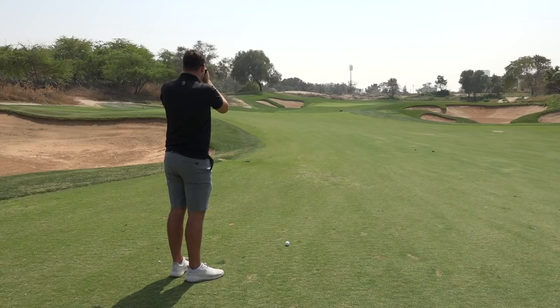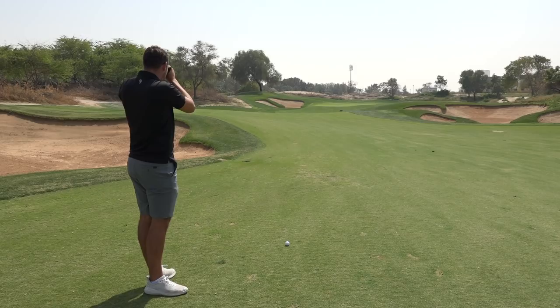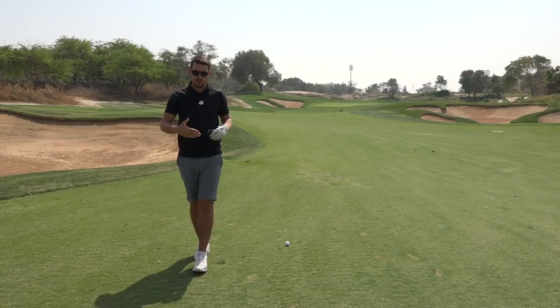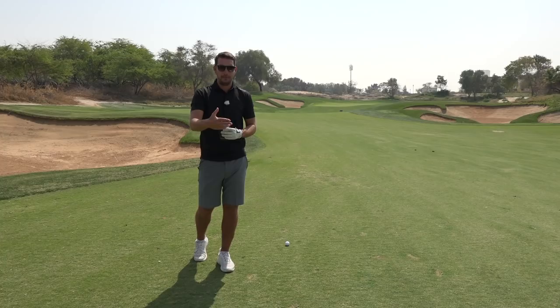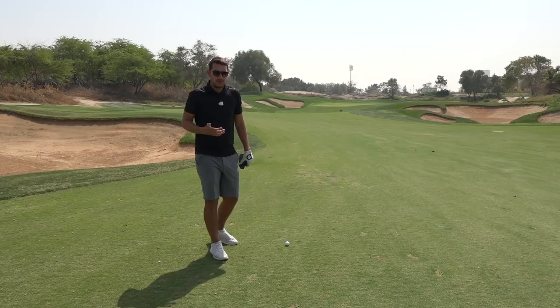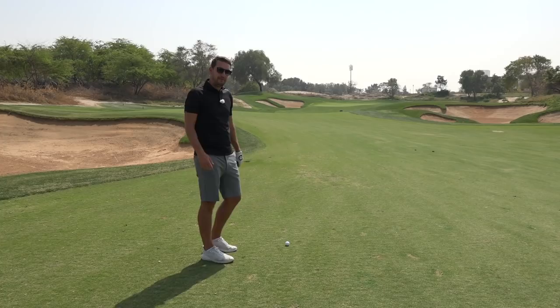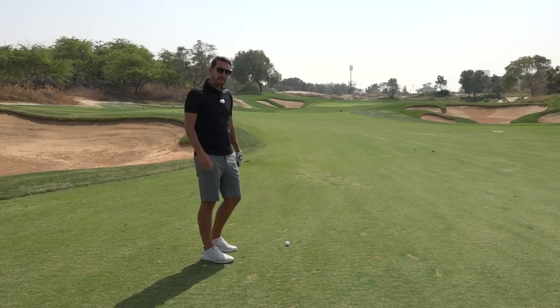Distance wise we've got 108 yards to the flag. I'm also going to zap the very front edge of the green — I've got 100 yards to the front of the green, and I know there's a big ridge in the middle of this green at 120. So now I can paint a picture in my head: 100 to the front, 108 to the flag, and 120 till I hit the ridge. Because if I go past 120 and over that ridge, I've got an awful putt to come. Anything short of about 115 is a decent shot for a potential birdie, so I'm going to be hitting a 54-degree — which for me goes 115 yards.